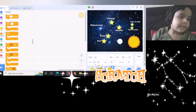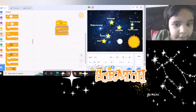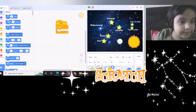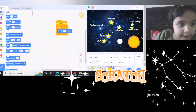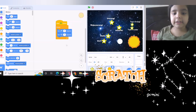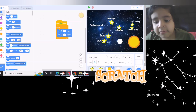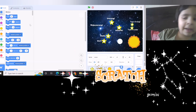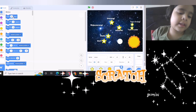For the sun sprite, on green flag clicked, forever — let's make it turn 80 degrees one way, and after that turn 70 degrees the other way. Now for the moon sprite — like I said, let's make the moon rotate around the sun.